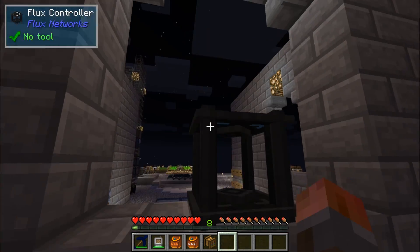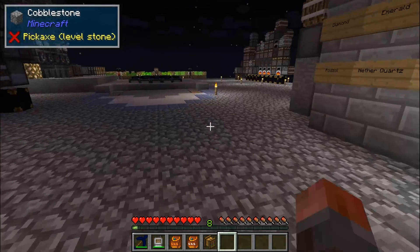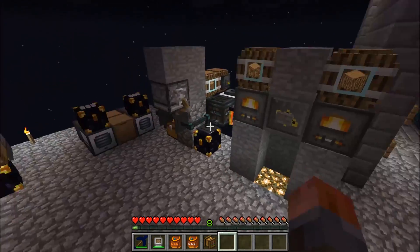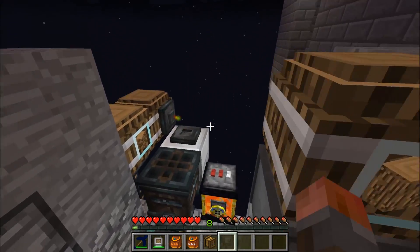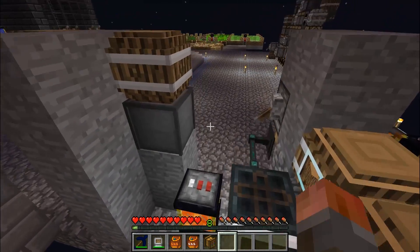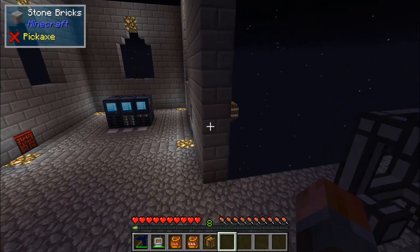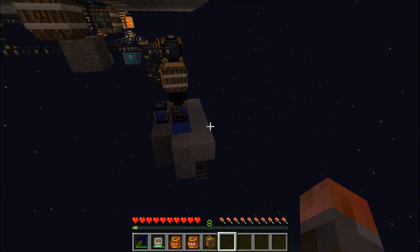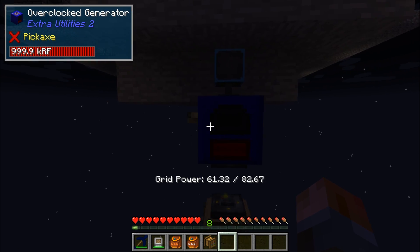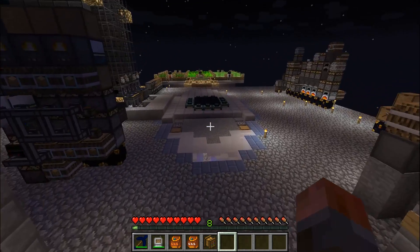This network is fed down here with a simple overclocked generator, just feeding straight from infinite wood, so we don't have to worry about it. It's huge amounts of power, at least since it's only being used for wireless charging at the moment. What we should do over time is instead of setting up local charging each time, we should be able to craft flux points to pull power out of that network. When we want to add more power, we can just put more overclocked generators in, sharing the power out among the base.